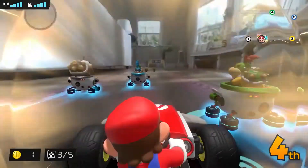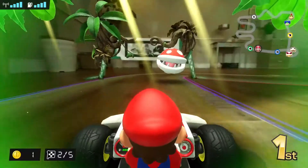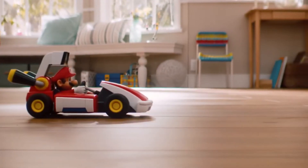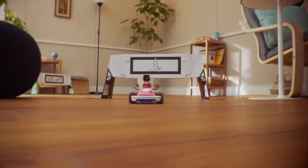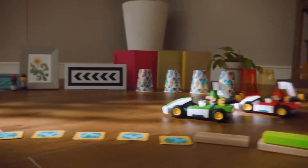If Mario or Luigi use a mushroom in the game, the real kart also gets a speed boost. If Mario or Luigi get hit by an item or an obstacle in the game, the real kart also stops moving. It's a whole new Mario Kart experience in which the action in the game affects your kart in the real world.